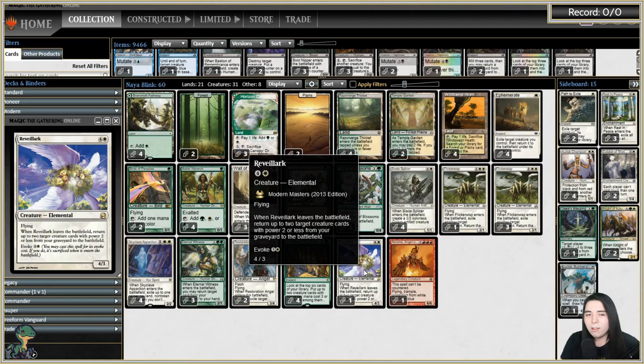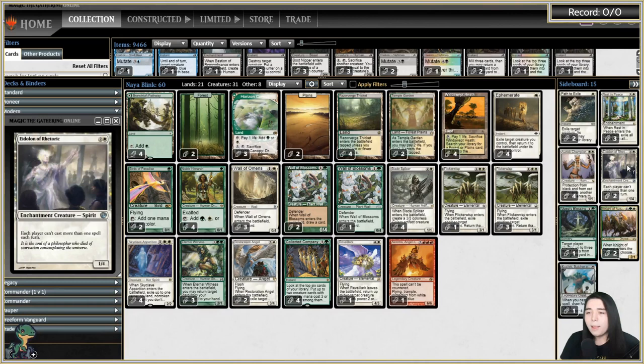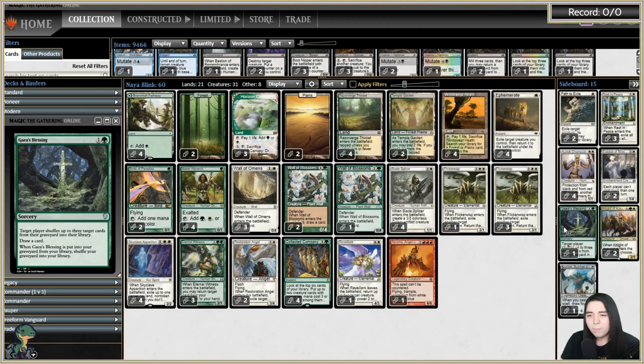I've seen Revelark as a singleton in Kiki-Jiki decks but never doing what it was supposed to. Sideboard: Paths for removal, Rest in Peace for the graveyard, Ariac Champion is anti-Shadow-burn, Eidolon so Storm doesn't go off, Gaea's Blessing and Kozilek singletons to hate out Mill, and Knight of Autumn as a Naturalize effect. With that, we're ready for gameplay.